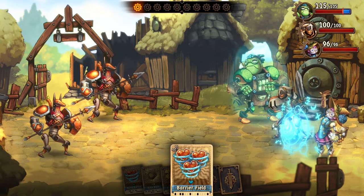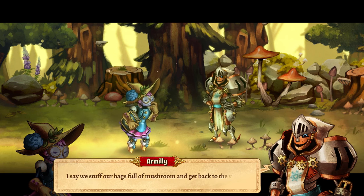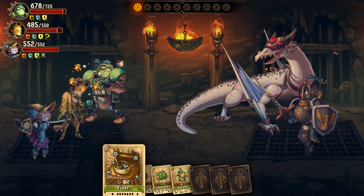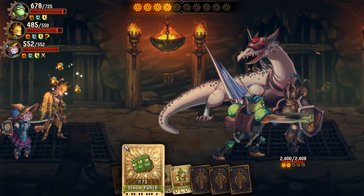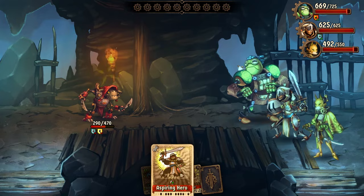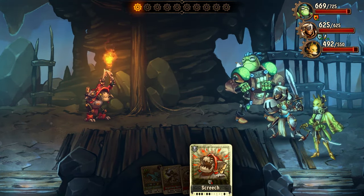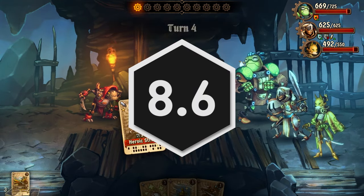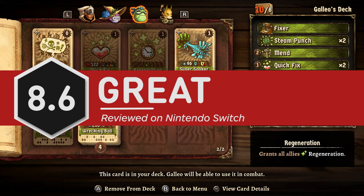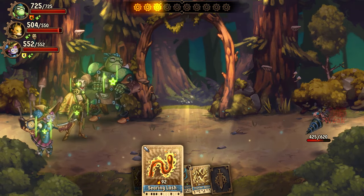SteamWorld Quest offers an insane amount of gameplay choice. Its charming characters have tons of individual strategies to explore, which are then influenced by who else is in your party, and again by what cards you actually draw and the order you play them. Because of limited enemy variety, its combat doesn't change a whole lot throughout the campaign unless you actively play around with your options, but doing so is endlessly rewarding. Its simplified deck building makes SteamWorld Quest an RPG that's as accessible as it is flexible, and it's one worth playing even if you don't care about card games at all.